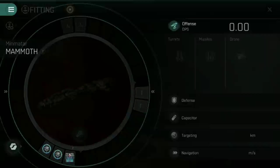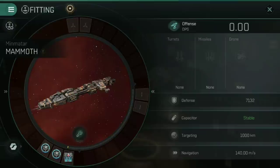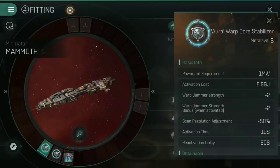Zell has sent most of this fit to me, though I've given a slight upgrade in one of the low slots. In the low slots, we've gone for two Aura Warp Core Stabilizers. These reduce Warp Jammer Strength by two each just for having them fitted, so that's minus four to Warp Jammer Strength passively. You get an additional plus two if you activate them, meaning at standard you need a Warp Jammer Strength of five to lock this down, or nine if both are activated — a horrendous amount of Warp Jamming Strength required.